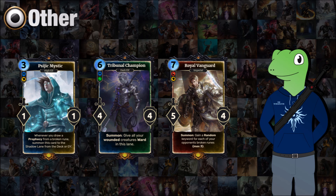We also have Tribunal Champion, a 6-cost 4/4 which fits in with the wounded theme of this set. It will give all your wounded creatures in this lane a ward — so it can give up to three cards wards, but it's very situational depending on what's been happening and what your opponent has been up to. It can lead to some very powerful plays, hence why it's a unique legendary for 6 cost with lower stats, but it can also sometimes just give one card a ward making it just a ward crafter.